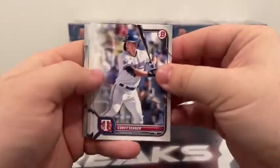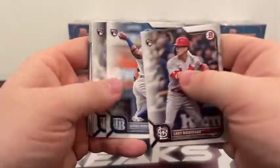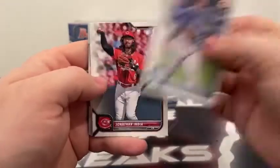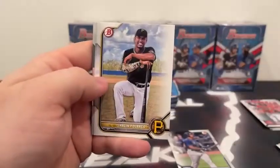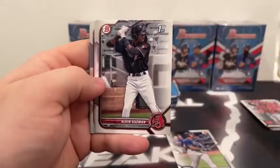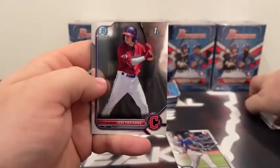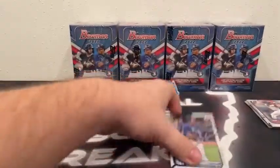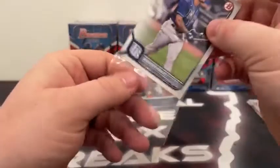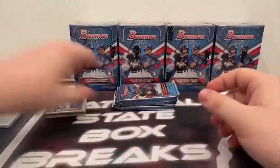Pack number two: Corey Seager, a Lars Nootbaar rookie, Brian De La Cruz, Vidal Brujan, and our first Wander Franco. There's Jonathan India. We have a Hi-Fi Futures — Orelvis Martinez, Shailen Polanco, Alvin Guzman, Jeter Downs to Boston, and a Chrome first — Jose Pastrano and Eduardo Lopez. Boston Red Sox. Sleeve and top load our first Wander of the break for Tampa Bay.